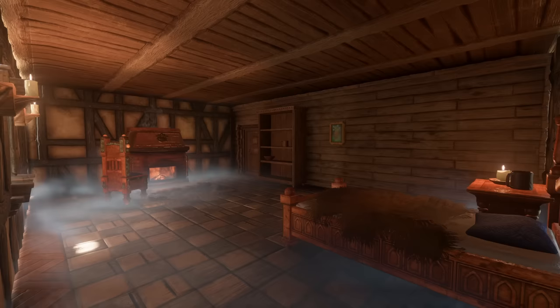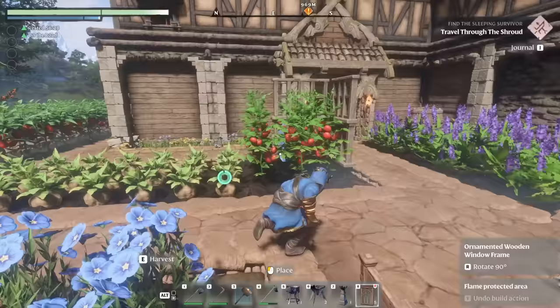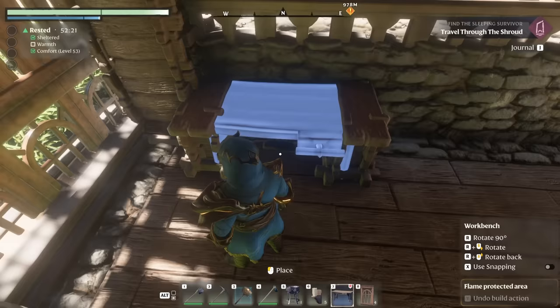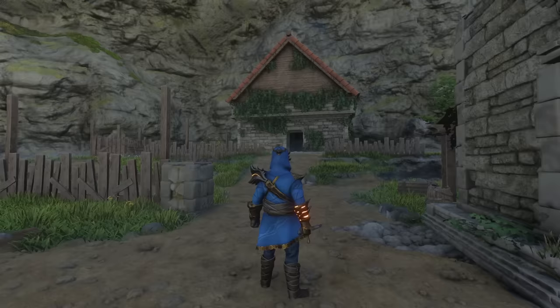Speaking of reusing items, you can place windows together to create alternative fencing and trellises for your gardens, which look great. This isn't just true for windows either — play around with different items and clip them together to see what you come up with, such as clipping candles into blocks or using braziers as we mentioned before.